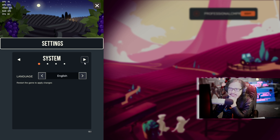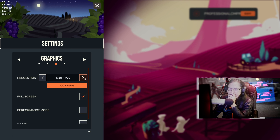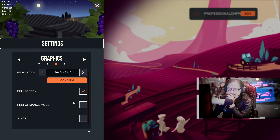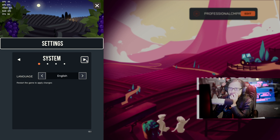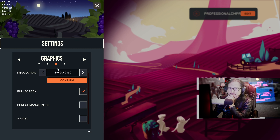First things first, let's go to the settings. What is this game all about? I don't know, we're gonna find out. I have no idea. Music, audio, graphics — here we go. 480p confirmed, full screen. OK so right off the bat there's a performance mode credit system. I'm already seeing 60 frames, so we're not going to do performance mode yet.